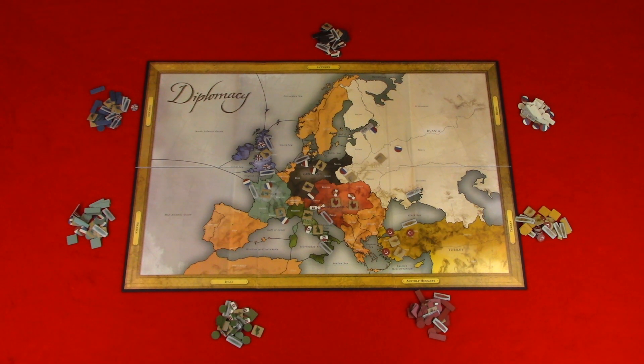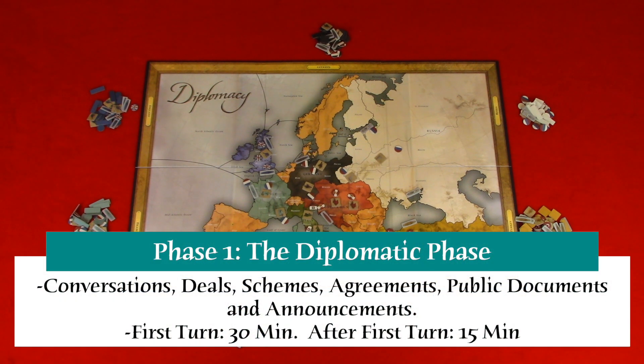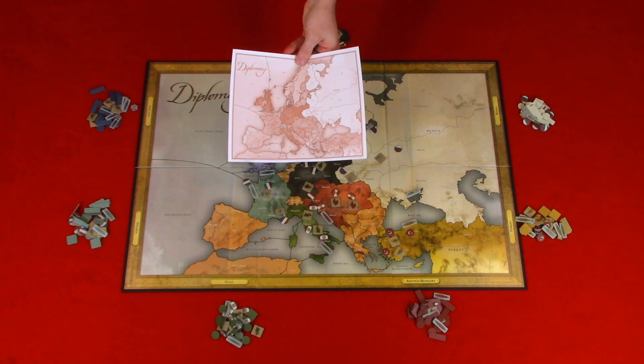Now let's look at each phase in detail. Phase one: the diplomatic phase. It is recommended that this phase lasts 30 minutes the first time and then 15 minutes for each diplomatic phase after. This is where players discuss plans — conversations, deals, schemes, agreements, public documents, and announcements. Keep in mind that these are not binding and are usually related to locations and strategies. You could also use the map pad to help track your plans.